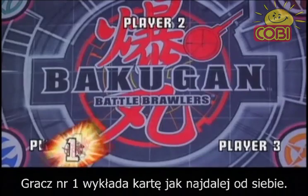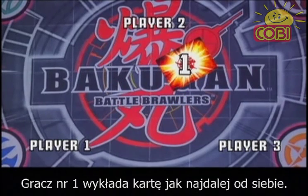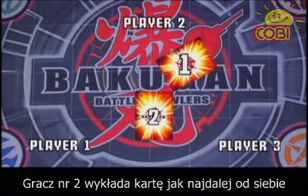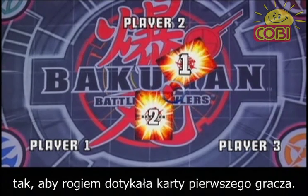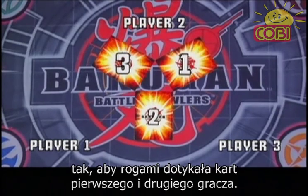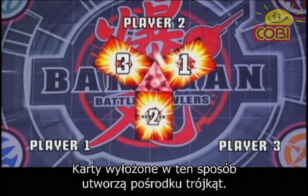Player number one places his card as far away from himself as he can. Player number two places his card as far away from himself as he can, with the corner of his card touching player number one's card. Player number three places his card as far away from himself as he can, with the corners of his card touching player number one and player number two's cards. It should create a triangle shape in the middle.